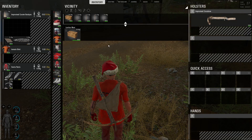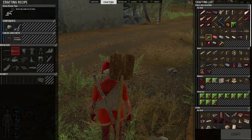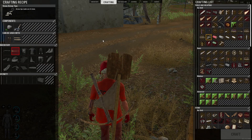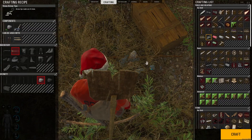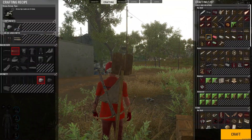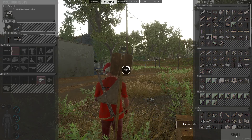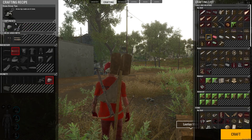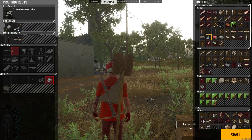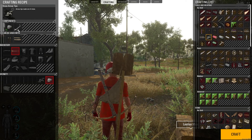Right now it doesn't look like I have what I need, but I can use my shovel. All we need are some stones, so I'll grab a stone pile. Now we're ready to do it. In the component section you have two little arrows — you can cycle through those and I'll let you know all the different tools you can use to make them.